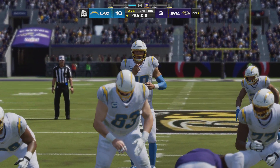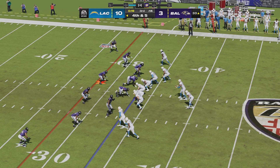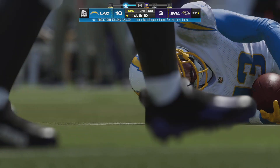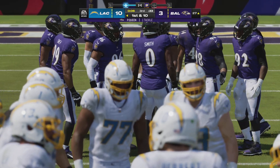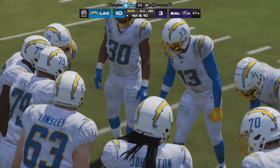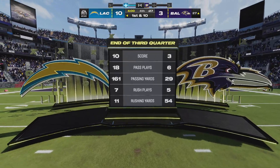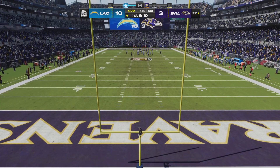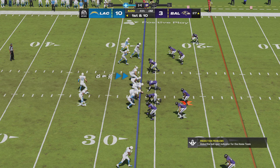They snap it to Herbert — Allen's got it! He's taken down but does have first-down yardage. Just his second catch of the game, and this one moves the chains. A moment to catch our collective breath after the fourth-down conversion. This is the National Football League on EA Sports. Back in Baltimore — the drive stays alive. First and ten inside the 30.